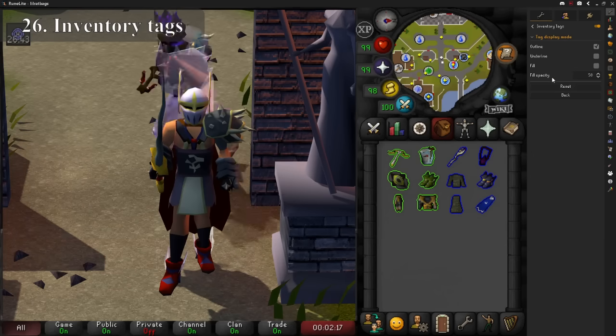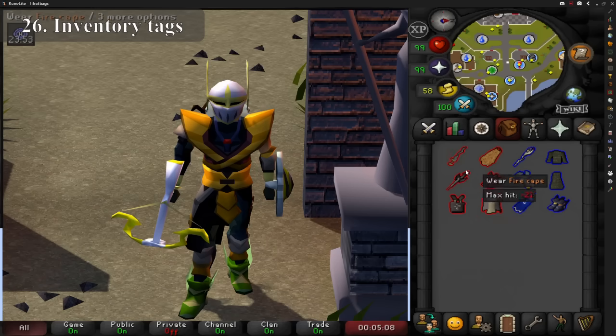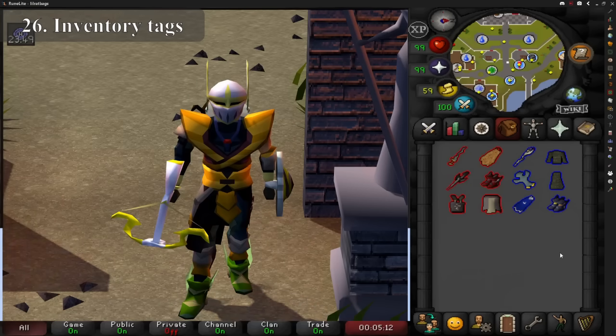Inventory Tags is a perfect example that the simplest plugins are sometimes the best. This allows you to recolour any item that you have. It's used by many players to recolour melee, mage, and range gear to three different colours, so that when you're in PvP or bossing you can quickly see where your gear is or spot if you've made a mistake with your switches.